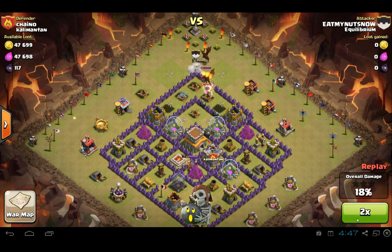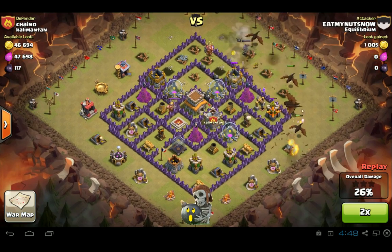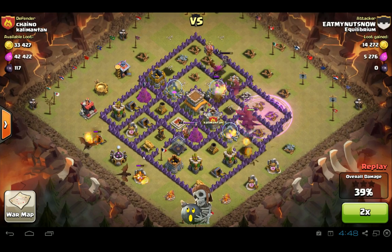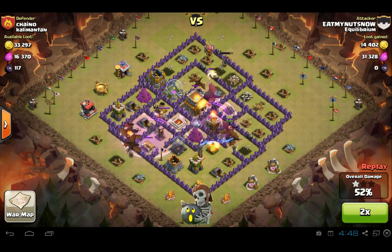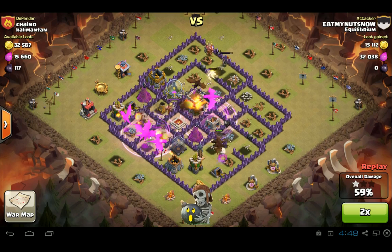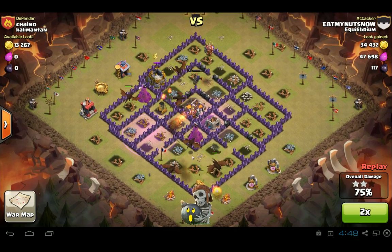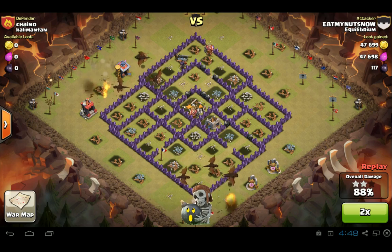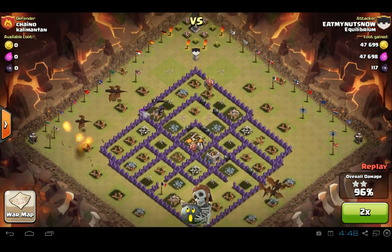Now he's going to deal with the opposing dragon with a few air bombs right there. It looks like he's going to attack from the right side. So he took out one air defense, he's going to take that out right there, and now he's going to come out from this side and probably take out that air defense. These dragons are just placed very well — there was a purpose to why he put them here, and the hogs he sent in for the job. He takes out the air defenses quickly, and once those are gone, cleanup is very easy.